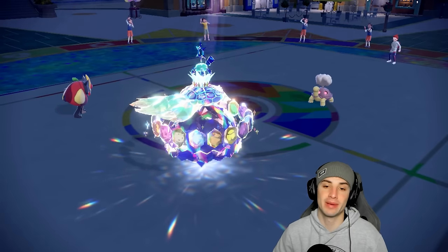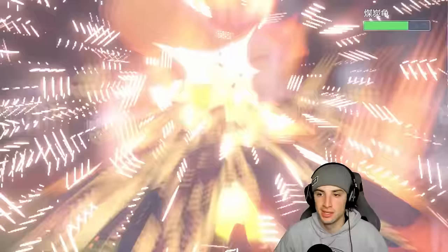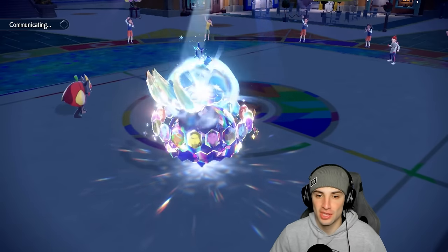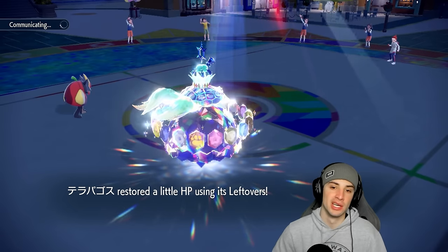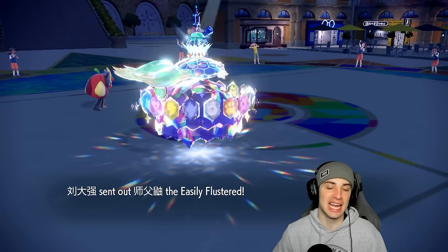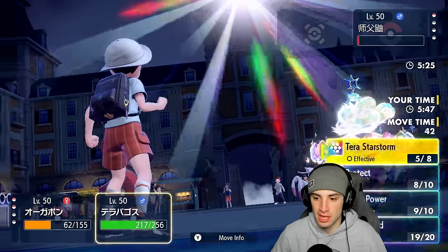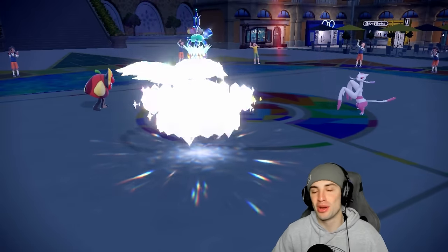Our opponent played really well — when playing against Terapagos you just have to target it, because after a Calm Mind boost this thing is just ridiculous. Maushold is at one HP, we can just spam moves — game set match. Terapagos getting after it. Match one absolutely dominating on the ranked ladder, going 1-0. Let's hop to our second match.